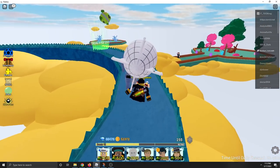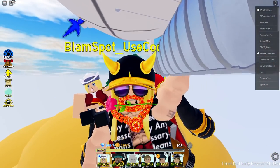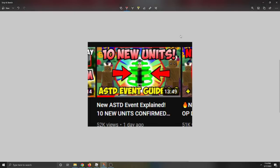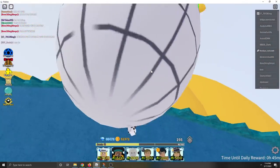This is where the event is. After you beat the event, go check out my guide videos — 'New ASTD Event Explained' — which will show you how to beat the event. After you beat it, it's going to take you to a secret location.